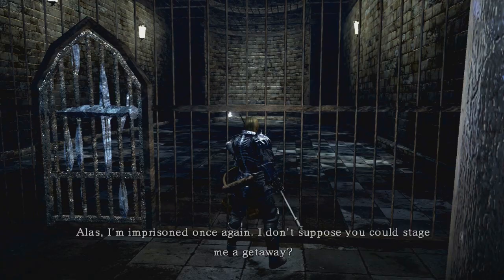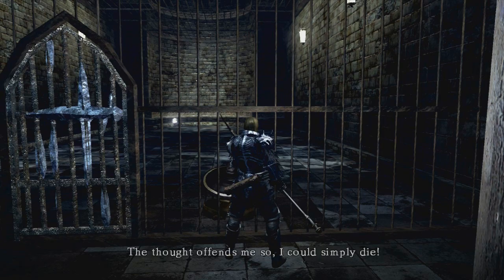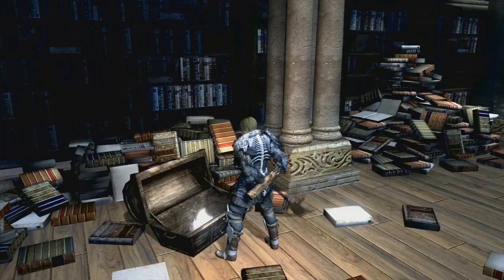You'll come across him shortly after you've been killed by Seath and locked up in jail. Get out of jail, go straight down, and you'll see him in a big cell. You're going to need to rescue him again. After opening the bookcase in Duke's Archives, you'll come to a room with loads of chests. The key to his cell will be in the second chest on the left.